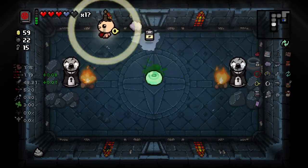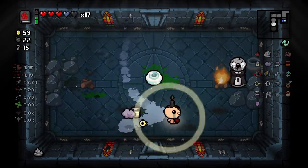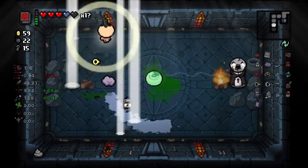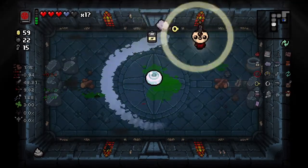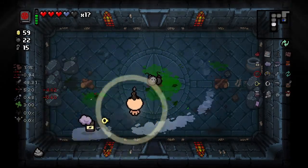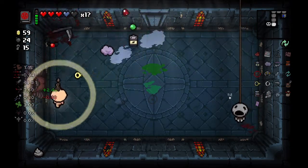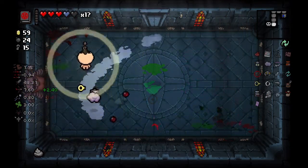They definitely buffed Isaac — there's no way they didn't. Stupid shield guys. These stupid eyeballs — they're not as bad as the brimstone ones or the tech ones, they're really not as bad.